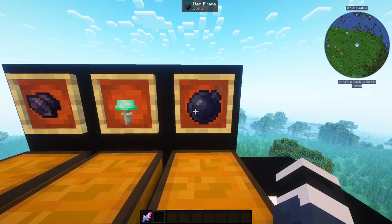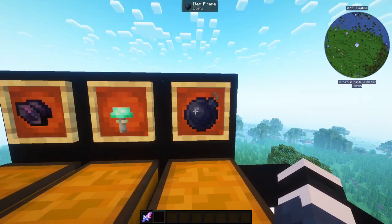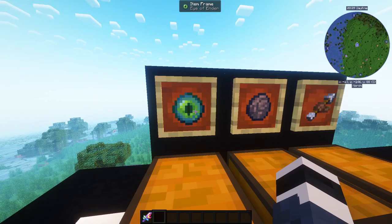Same with this item: Bomb. YouTube, don't flag me — this is a game bomb! You need four iron, one TNT, and one string, and you get a Bomb. That's that.